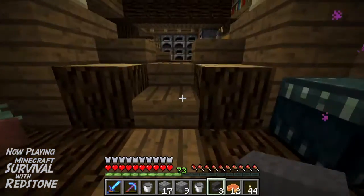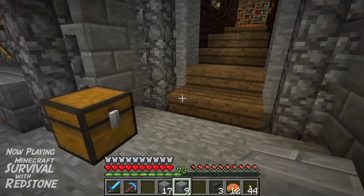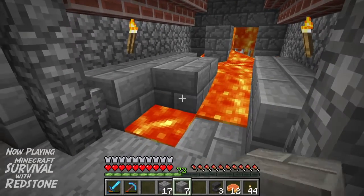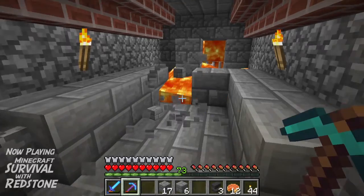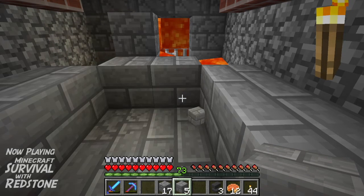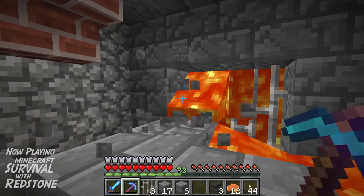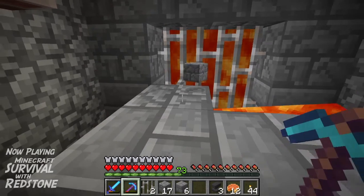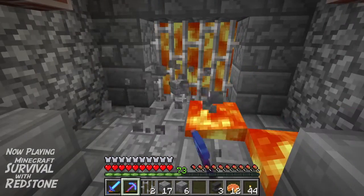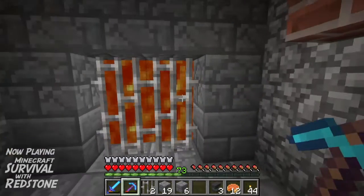The lava was still giving me trouble — I had to tear it up to contain it. It's not the way I wanted to do it, but it's now contained. The lava is flowing and we can use that as our fire pit feature.